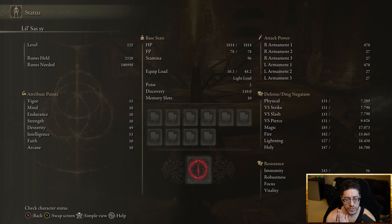For stats you'll be level 125, your Vigor will be 55, Dexterity at 49, Intelligence at 53. If you're more PvE oriented, just go for 50 Vigor and put the rest of the points in Dex or Int.